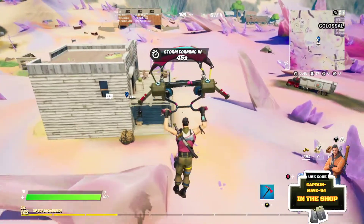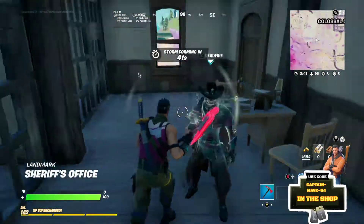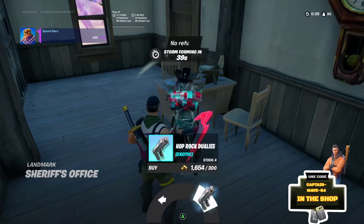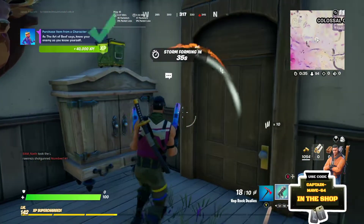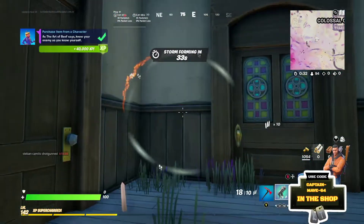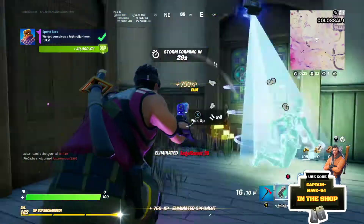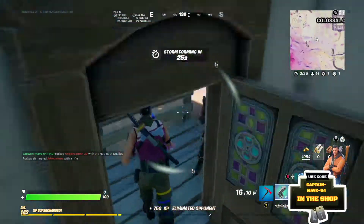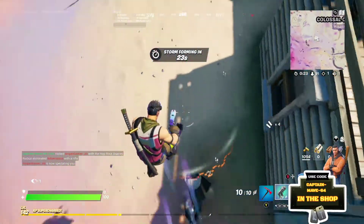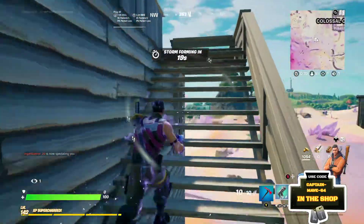What you want to do is land over here at Deadfire. Come down here and buy two of his Pop Rock Pistols. A lot of people are going to be coming here because they know the same strategy. If you have the Pop Rock Duelies first, you're pretty much going to win.